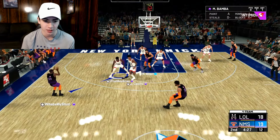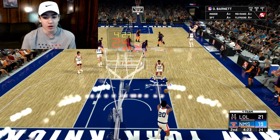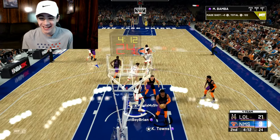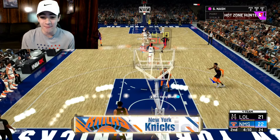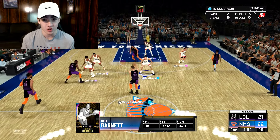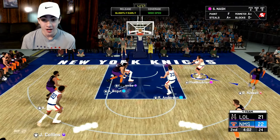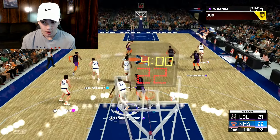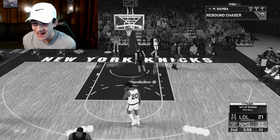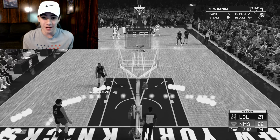My opponent pulls a three, doesn't get it to go. I get the rebound — that's going to go in now. We're only down by two. Barnett for three — come on, hit it! Let's go, Dick Barnett, another three-pointer. He's got now 18 points to his name. Again, the jump shot is not always green, but I'm telling you, it's actually not that bad — it doesn't look good, but it's not that bad. He was gone — that was 20 points right there, but he threw it out of bounds.